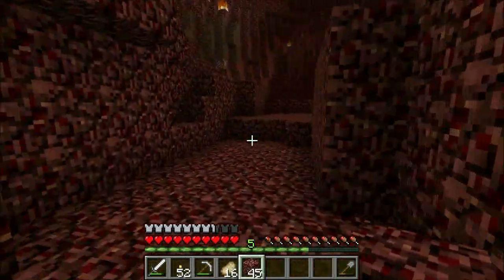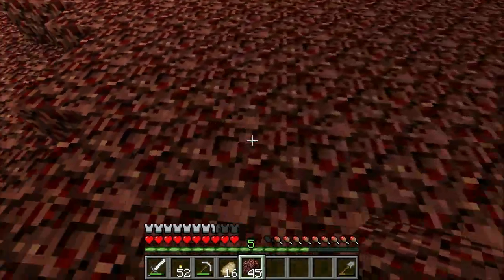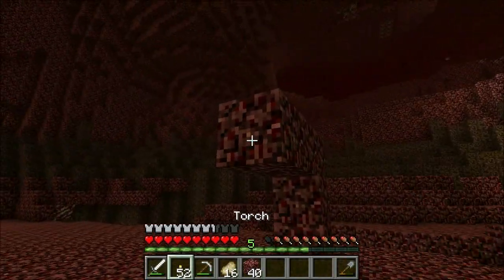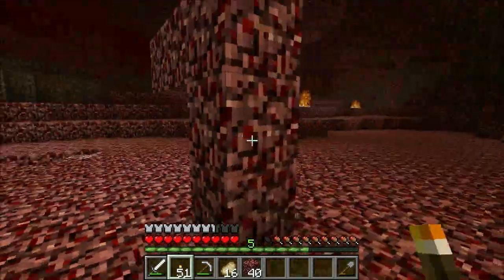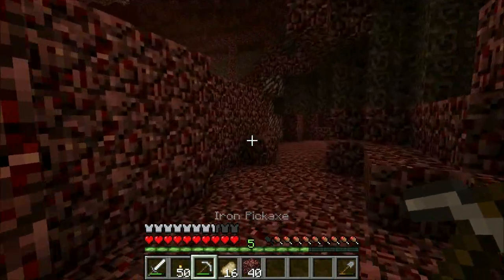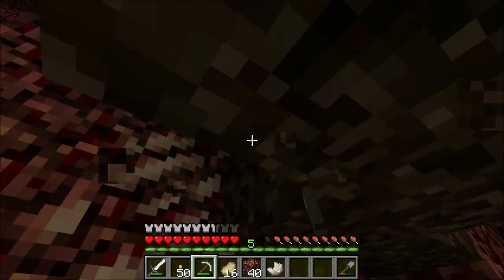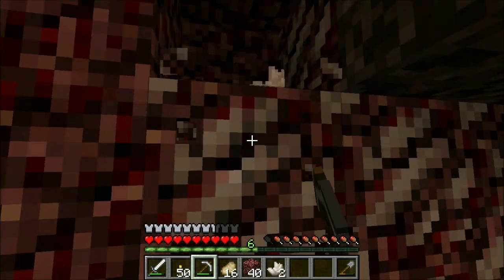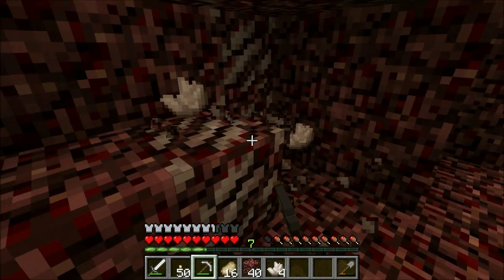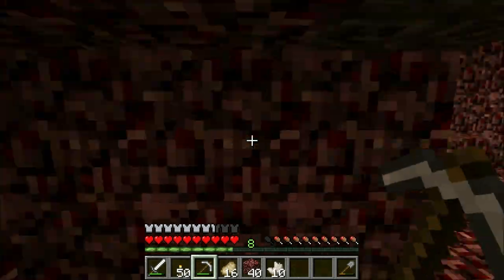Here's another cave-ish area. The house is over there, so we'll just do a little marker. Now that we're down here I can hear a ghast, which isn't the best. We'll get some nether quartz. I thought nether quartz dropped in multiple blocks - like I thought it could drop like four, the way redstone does. But that's not the case, and that kind of makes me a little sad, because I thought nether quartz was a lot more useful than it is.